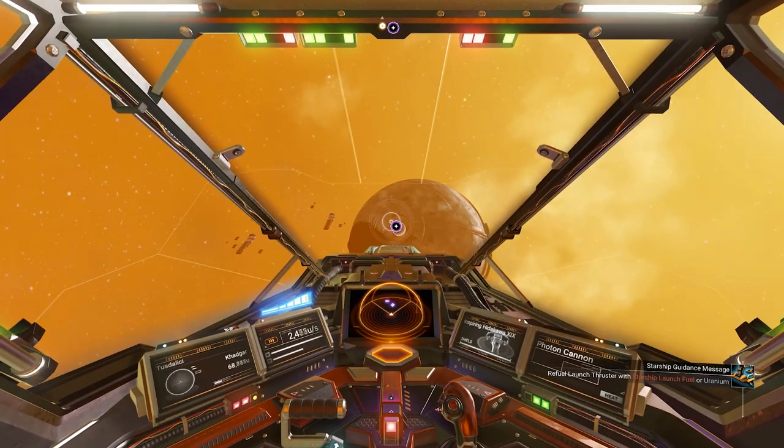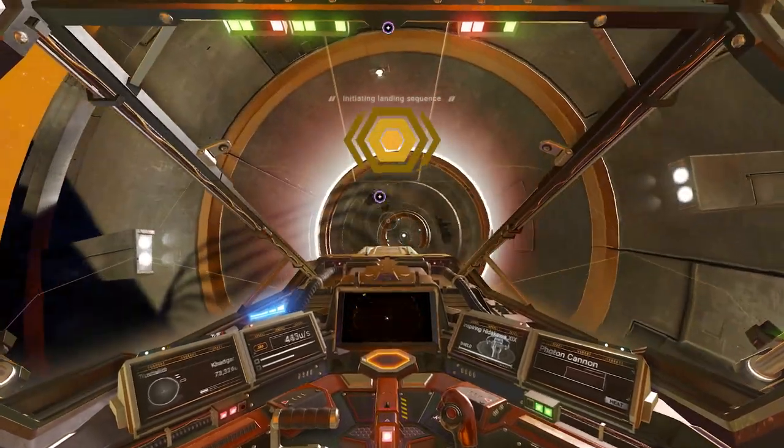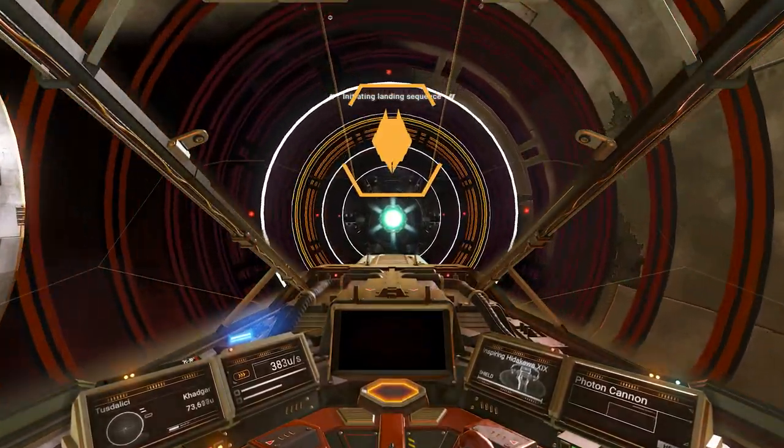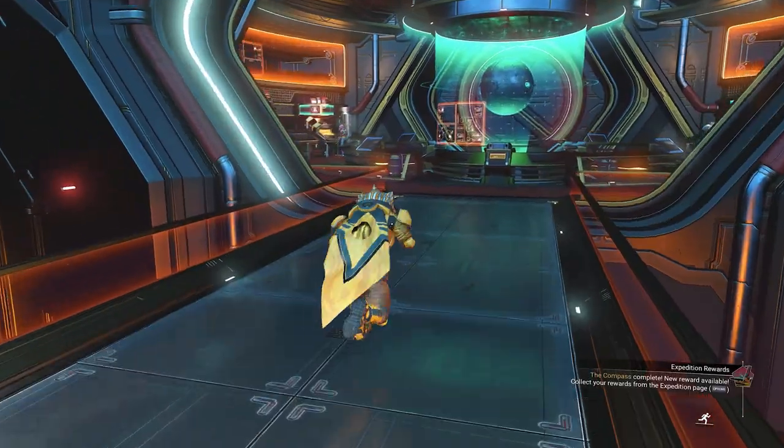Finding a pirate system has been on many players' to-do list, especially since the blighted expeditions, and it's not too hard to find yourself one. We start this guide in the anomaly, as we need to go and unlock a certain blueprint to be able to find the pirate-controlled systems.